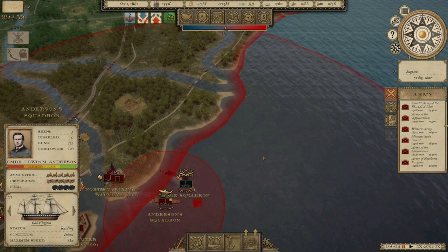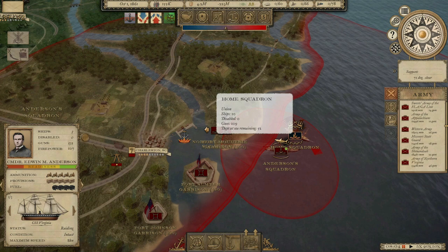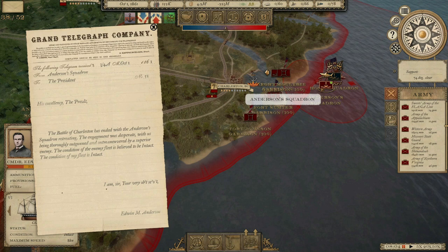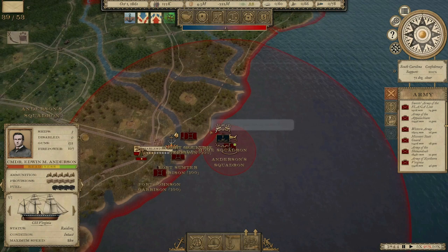Welcome back everyone to Grand Tactician: The Civil War, our Confederate campaign. If you have not seen the campaign up to this point, there is a link in the description. We just sent our ocean-going fleet — small as it is — to take on the naval blockading squadron of the United States out here, which has 10 ships and 109 guns. The Battle of Charleston ended with Anderson's squadron retreating. That's ours. We only had three ships and 132 guns, being thoroughly outgunned and outmaneuvered by a superior enemy.